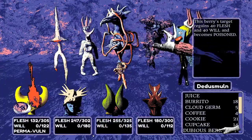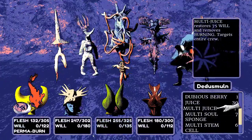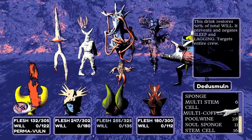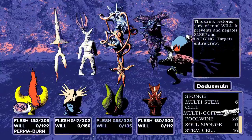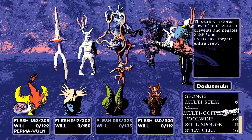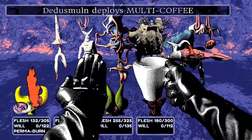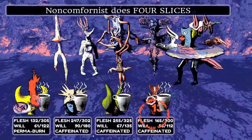Their willpower is dangerously low. They have only a few multi-juices left but plenty of multi-coffees — arguably better for some party members. They'll have to make do. Using the coffee gets everyone caffeinated, which is a new effect they get to observe.